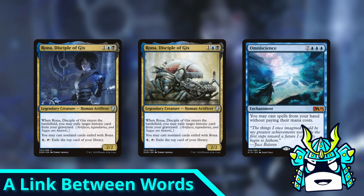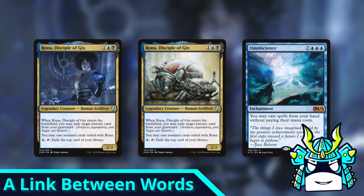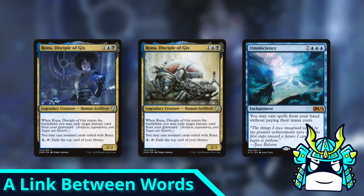It seems like WotC invented the linked abilities rule to stop shenanigans like these, so they don't accidentally print a card that makes some ridiculously overpowered combo, and maybe that's a good thing. But since I like the chaos, I would be all for changing the rule.